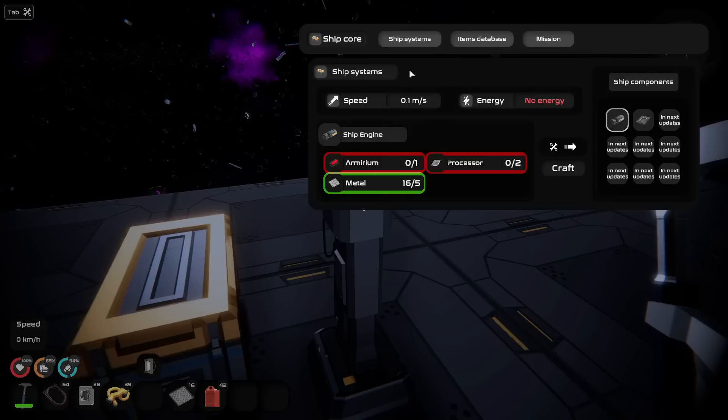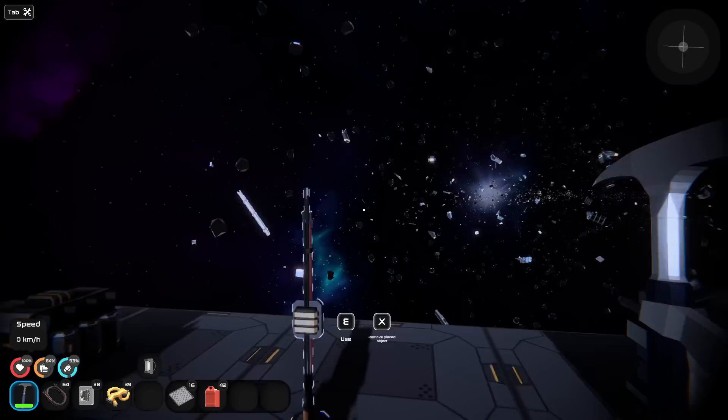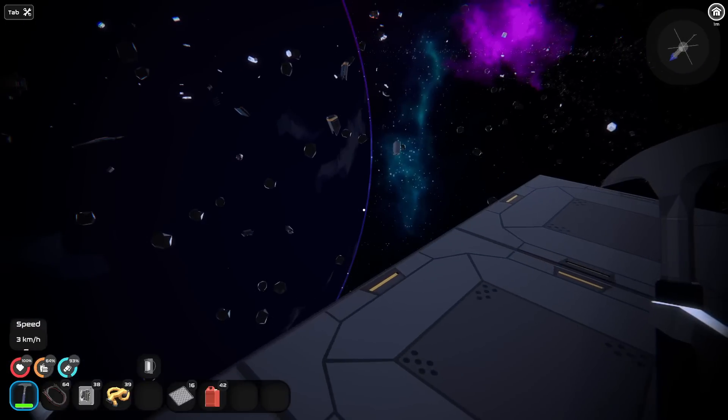Yeah, we need plastic parts — that's right. There was a reason I couldn't. 3D printer is after the solar panel. Oh okay, so we're almost there. Oh my God. I just need to break down a little bit more and there's a lot of debris out here.